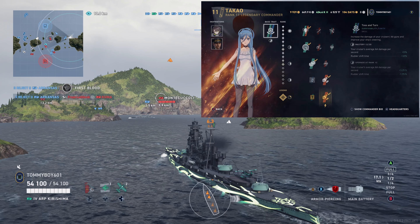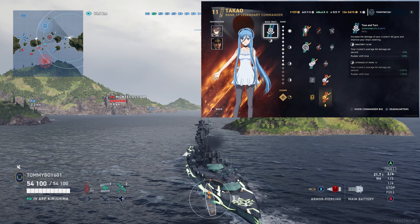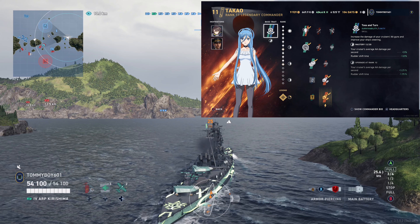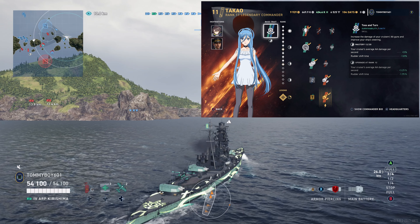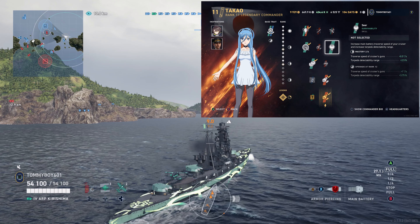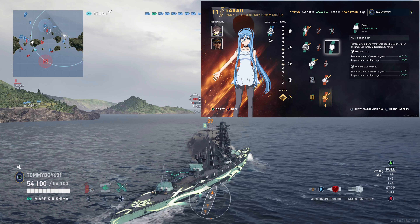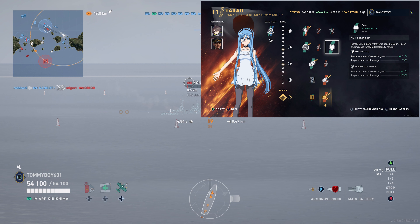The final one, and I think the most powerful, I'm going to call Taco — it's probably Takao, but I like Taco. Her unique skill is Toss and Turn, which increases your cruiser's AA gun damage and improves your ship's steering. If you love agile or kiting cruisers, this is an amazing skill that you can pair with an Azur Lane Baltimore to get ridiculous rudder shift times. Her unique skill Sear increases main battery traverse speed of your cruiser and increases torpedo detectability range. Overall she is probably the most powerful and most useful, which is why I'm calling her the best one.